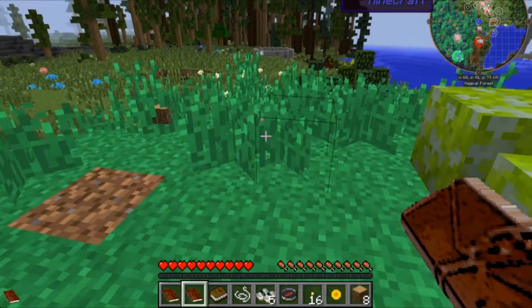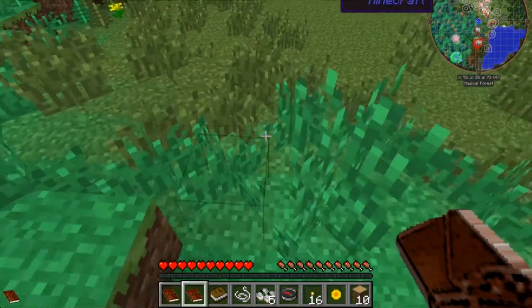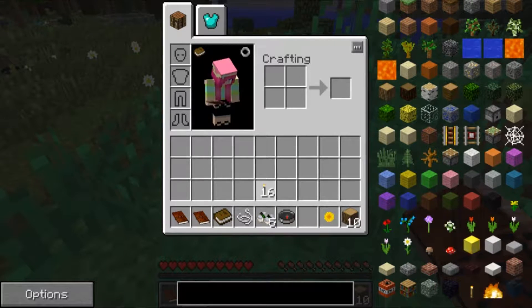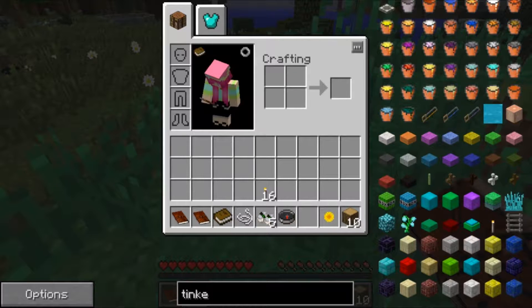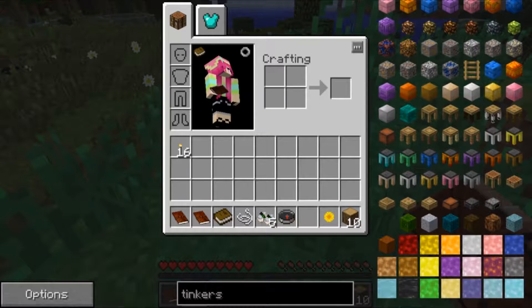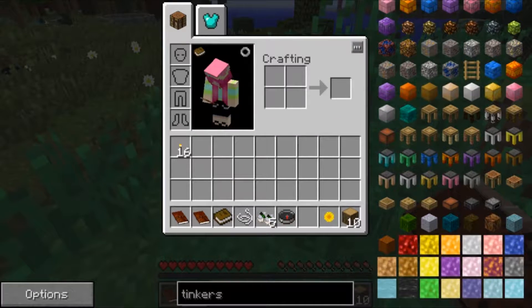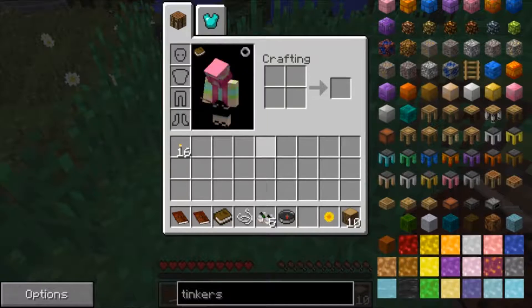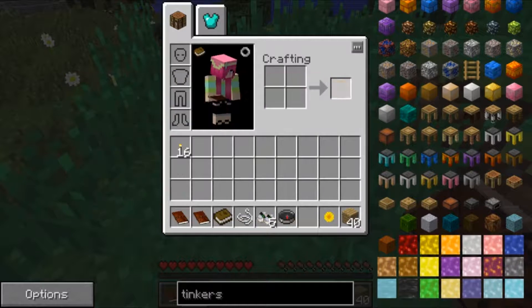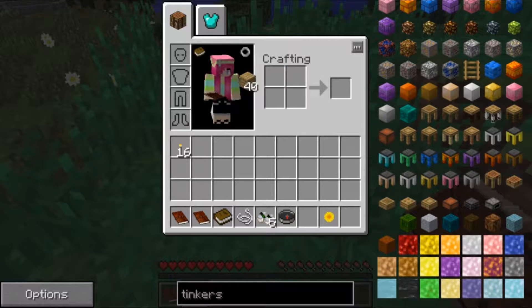We will get this and make our basic tools and then see what else we can do. I think this has Tinkers in it — let me see. Oh, it does! I saw those. So that's awesome. It'll probably have us get into that pretty quick, I would think.